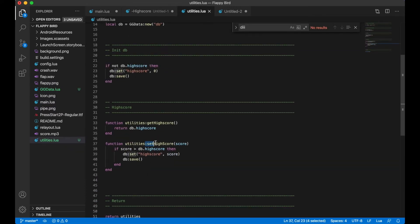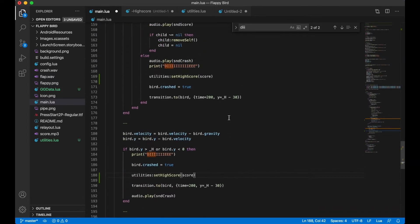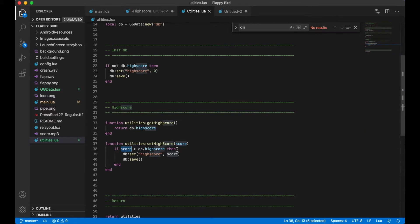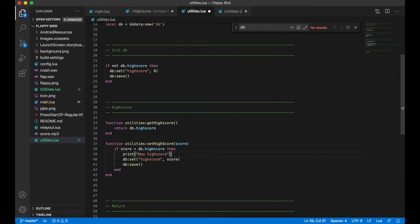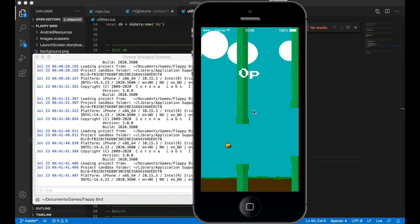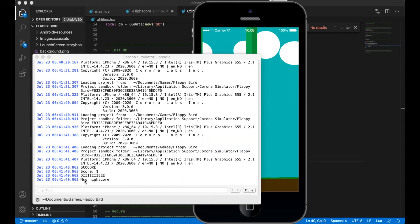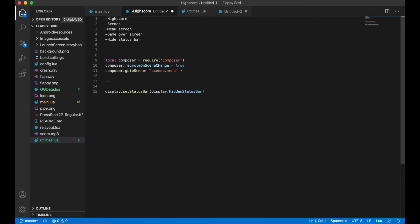That function checks if the score I pass in is greater than the high score saved in the database. I paste it in both places where the player dies, and inside I print 'new high score and save'. Testing this now, the high score should be zero, but when I go to one point and die I get 'new high score' in the console — perfect. I'm finished with that task, but I want to show it on the game over screen later.